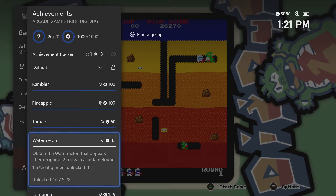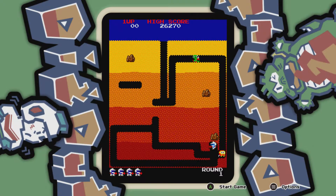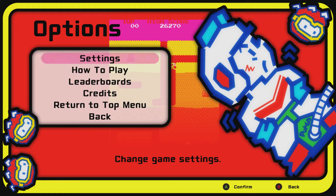The watermelon, tomato, and pineapple are the vegetables and fruits you get by dropping two rocks on different levels. The pineapple was the last one I got and that was on level 18 and 19 — so the furthest level you'll have to complete is level 18. I actually had to go to 19 because I missed the fruit since the enemies came at me like crazy.